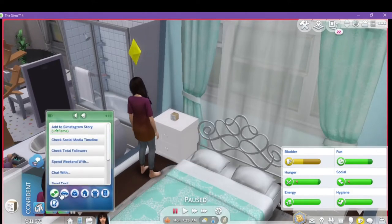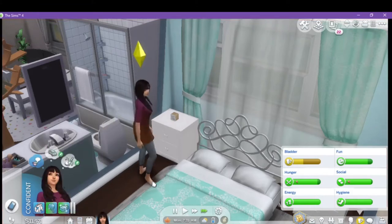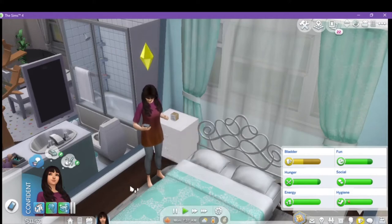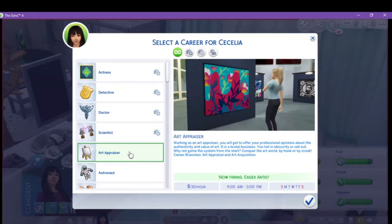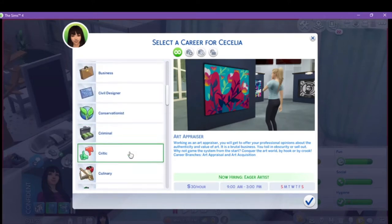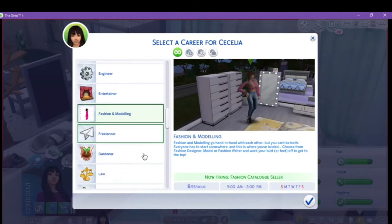We're going to get her a CC job today. Work — find a job. So if you're getting tired of the same type of jobs, you can add jobs. We have an art appraiser here, which I have playtested and know it works. And then we have fashion and modeling, which I'm playtesting right now and it's working out beautifully.